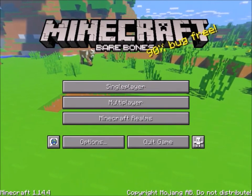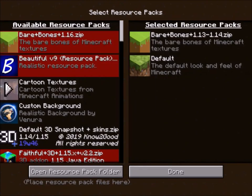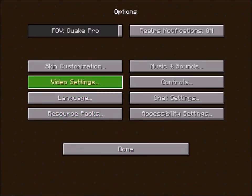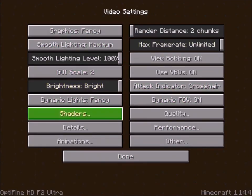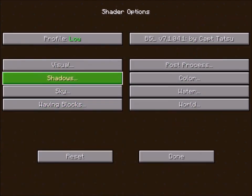Now what you need to do is go to Options and then Resource Packs. As you can see, I already added the Bare Bones resource pack. Just add it and go to the shaders, then add BSL. I reduced the render quality to 0.7. If you are a low-end gamer, go to the shader options and change your settings like me.